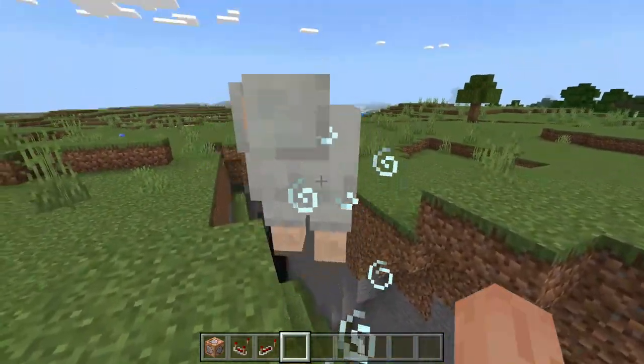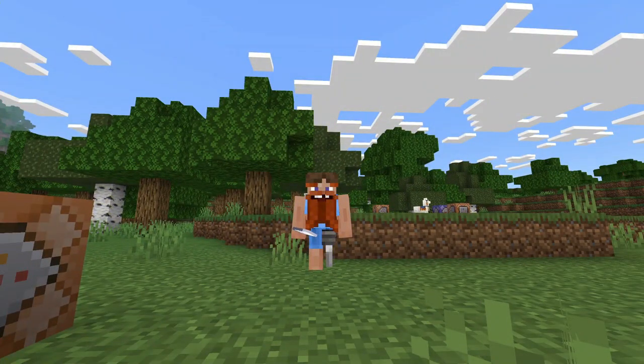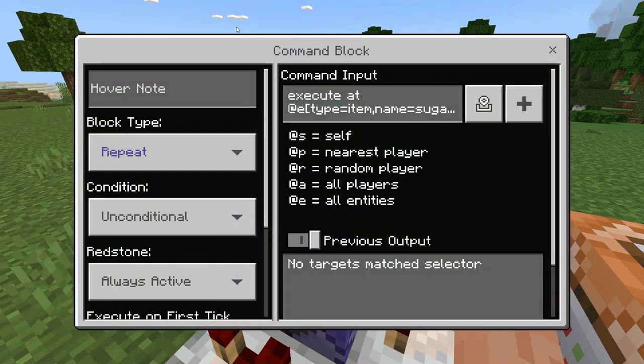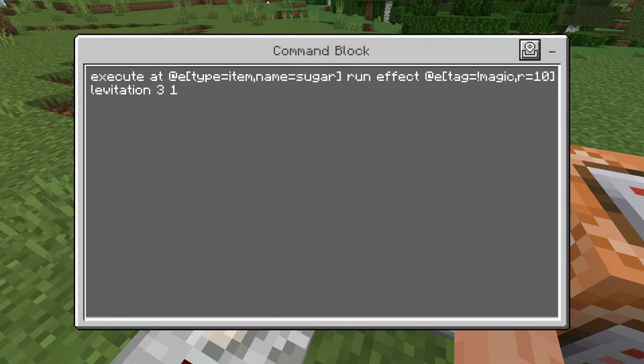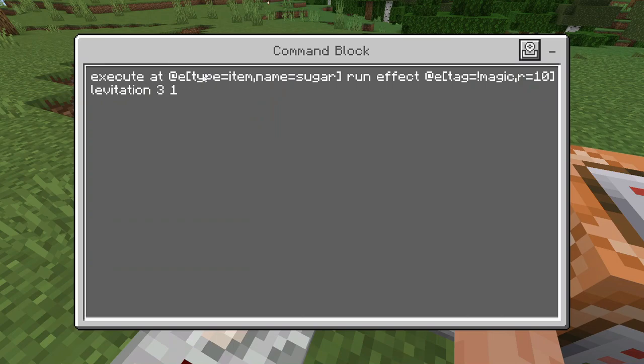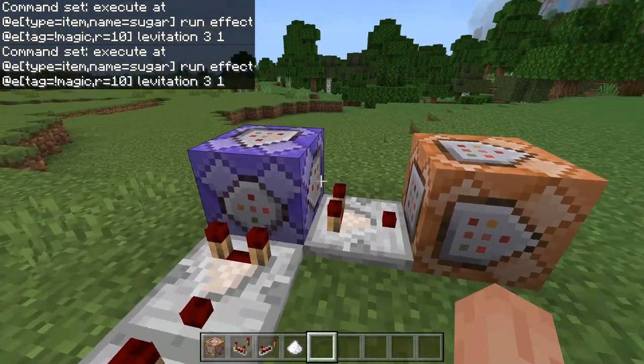Now if you go up to any mob and throw the sugar, it should start levitating and you get it back. Here's how it works: the repeat command block is always active. It executes at the location of any dropped item named 'sugar', then runs the effect command — giving levitation to every entity that does NOT have the tag 'magic', within a radius of 10, for three seconds at strength one.